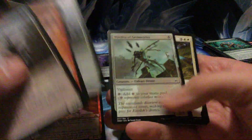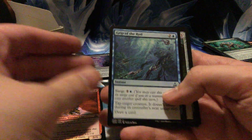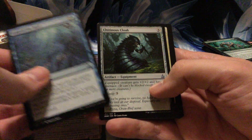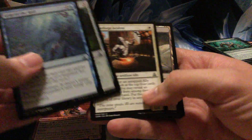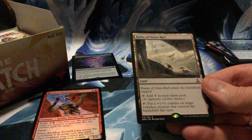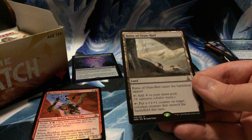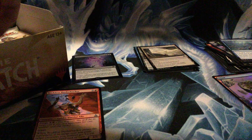Ulamog, Kozilek — spooky! Where'd we get a Kozilek, I do not know. Grip of the Roil, Chitinous Cloak, Stoneforge Acolyte, and Ruins of Oran-Rief — I got one of these in my fat pack. Comes in tapped, you can tap to add colorless, or tap to put a +1/+1 counter on a colorless creature that entered the battlefield this turn. Pretty cool.